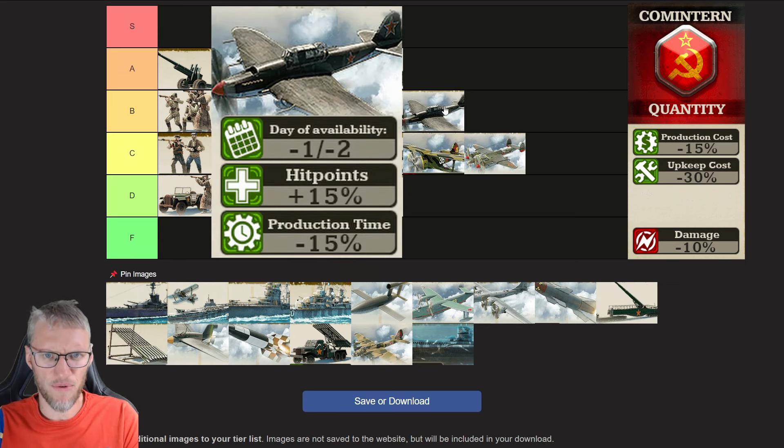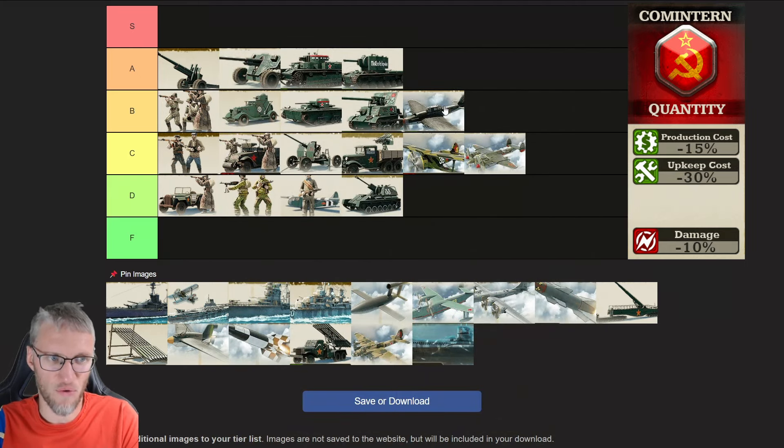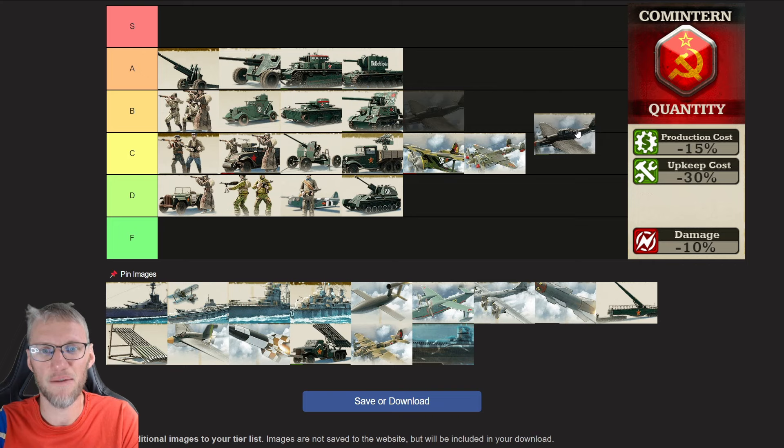The Cometaran Attack Bomber is a bit better — I'm going to rank it B. Their upgrades are 1-2 days sooner available, you get an additional 15% hit points, and you can produce them 15% faster. However, the Attack Bomber for Cometaran deals 10% less damage, while Axis Attack Bombers deal 15% more damage with additional bonuses for unarmored and heavy armored units — a damage difference of 40%. So this is really a B-minus, somewhere between B and C.